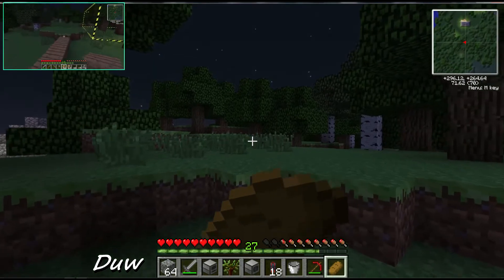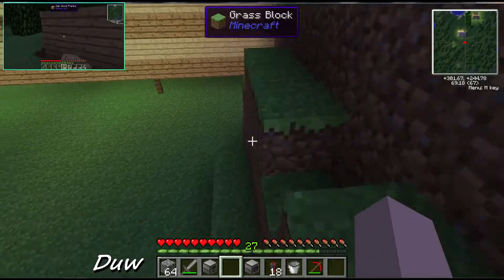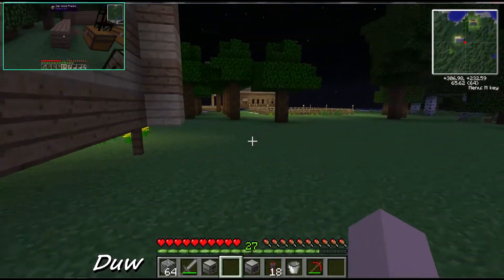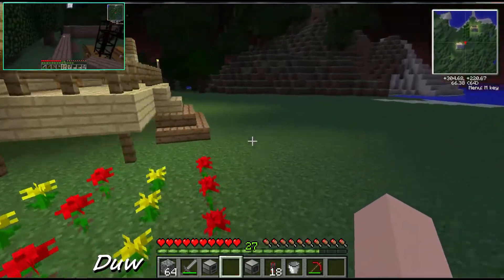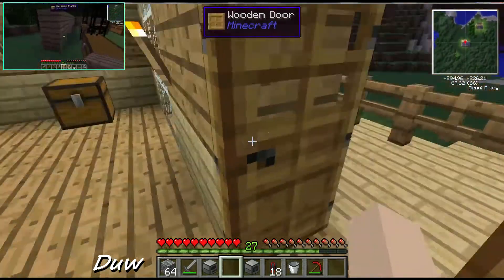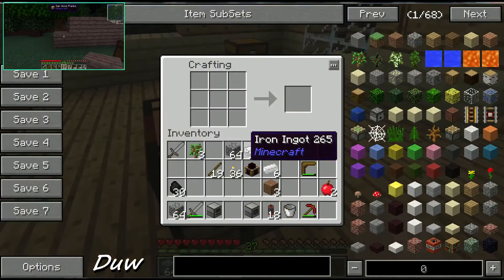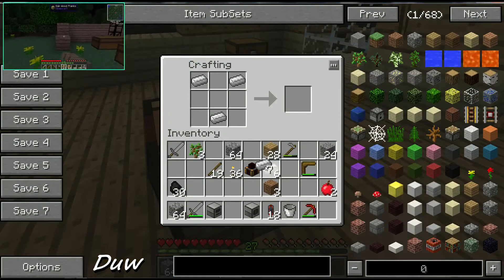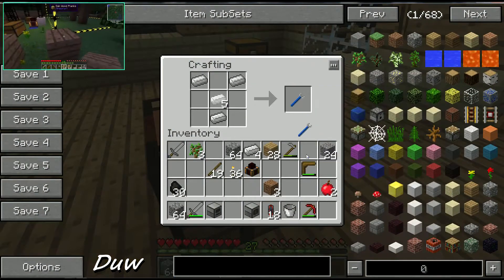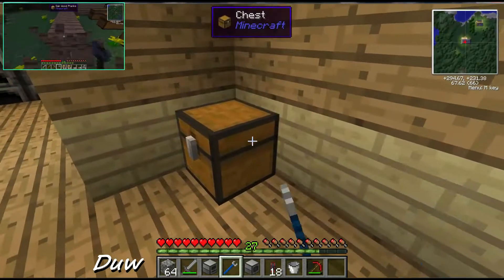I'm going to have to make something around here because otherwise you're gonna get attacked by zombies and skeletons. There's an idea - if any of the creators of Galactic Craft are watching, add aliens to it! Like proper aliens from the Alien films. Can you imagine face huggers going around? If anyone's seen the Alien Isolation let's play - I'm a bit scared.